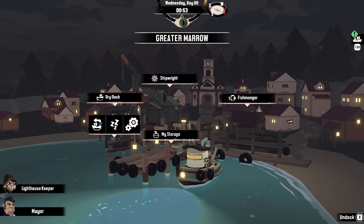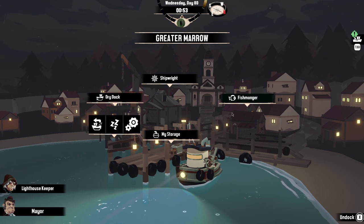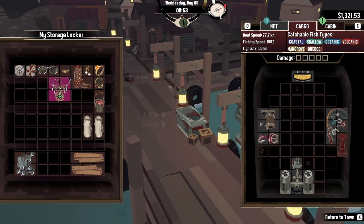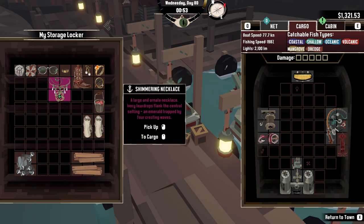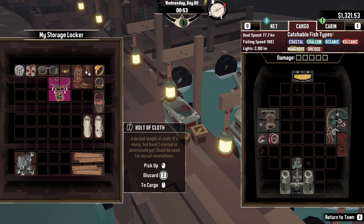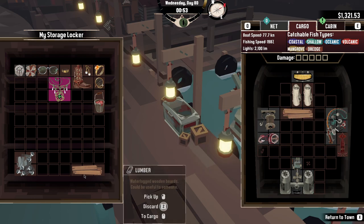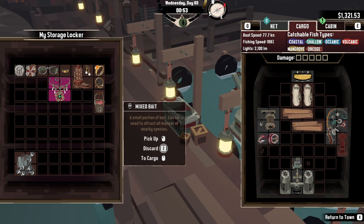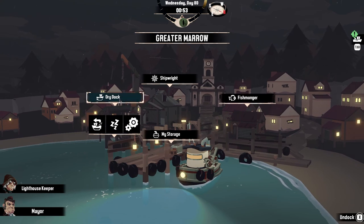It started getting dark, but the player kept catching fish. They plan to head over to the tradesmen to sell items, and want to check if the guy at Blackstone will take a particular item. They put in the parts for the hull upgrade and plan to try out some bait at some point.